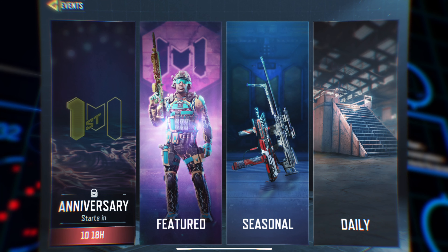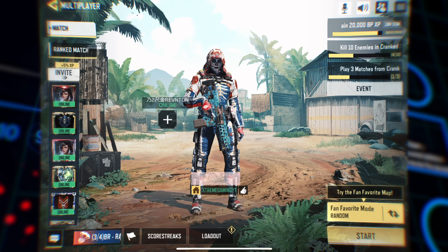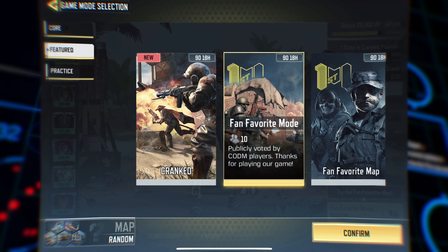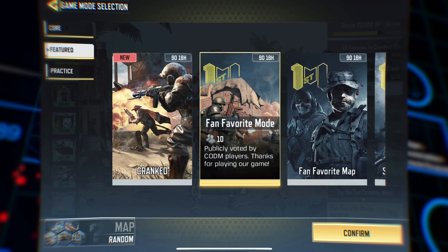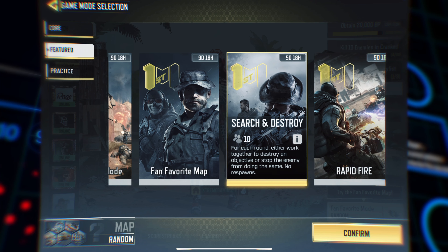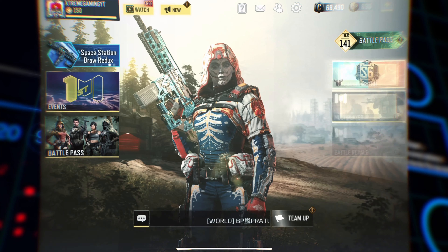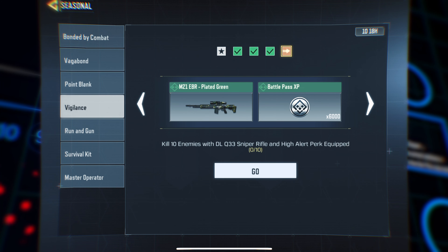In the events section, the anniversary event starts in one day and 18 hours, so it is locked. Featured, we have the cranked up mode. In cranked mode, basically if you get a kill within the concern time you move faster — this is a 10v10 fan favorite mode with publicly voted best maps. Likewise for search and destroy, rapid fire practice is still there.